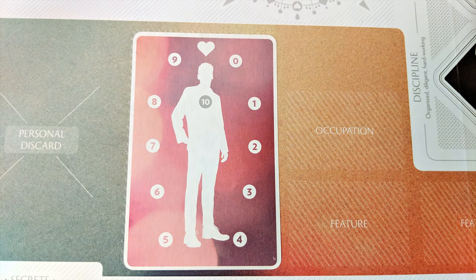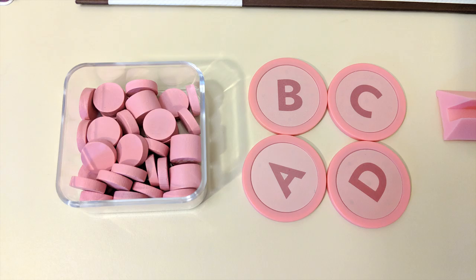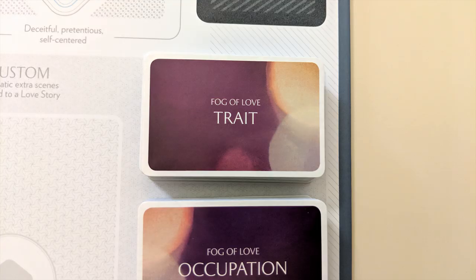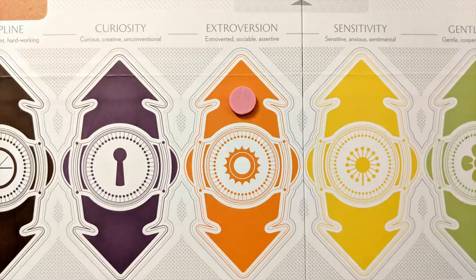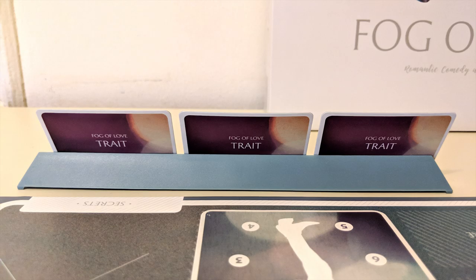Each player will begin with a character card and one personality token on that card at the zero satisfaction level. You'll also have some extra personality tokens and four choice tokens. Players will help each other create the characters they'll be inhabiting for the rest of the game. Each player draws five trait cards and chooses three to keep. Trait cards represent aspects of your character's personality and give you goals to accomplish during gameplay according to the personality dimensions area on the board and the color and direction of the arrows printed on the cards. Keep these trait cards hidden in your personal card holder where they will remain a secret until the end of the game.